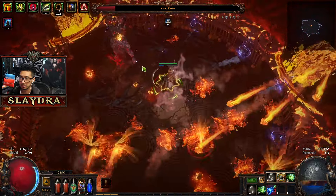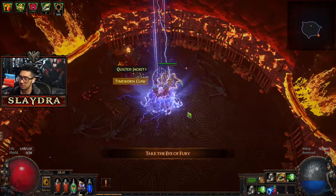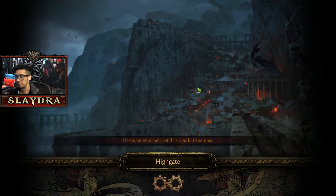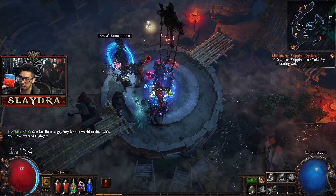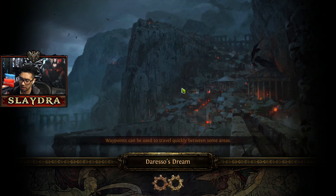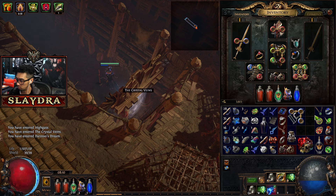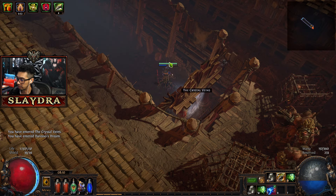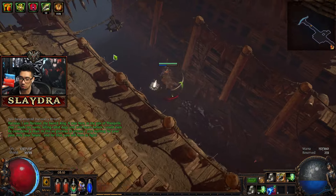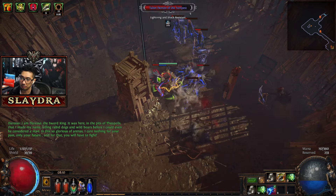Now we're coming up to Kaom — a really cool looking boss but very very easy. I genuinely wish it was a little harder. You can basically face-tank him — I don't even know why I was moving around. Pick up the Eye, then go back to Crystal Veins, and head to the right side to do the other path. You do not need to get the waypoints.